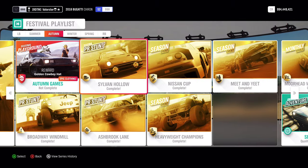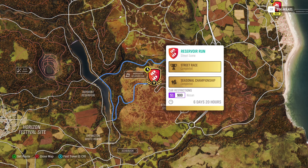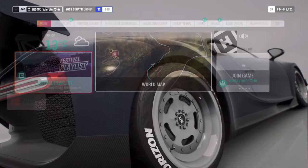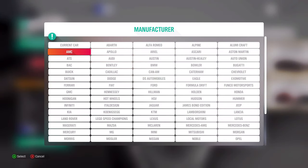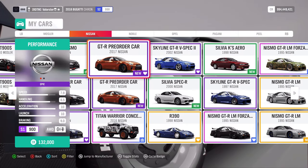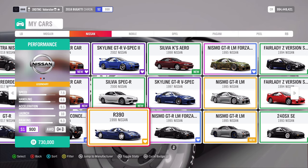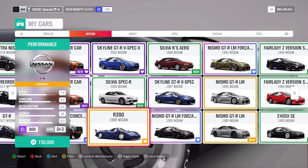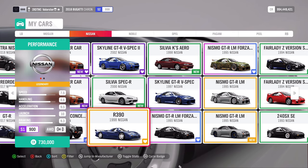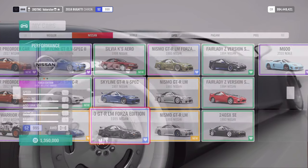Let's go over to the next one, the Nissan Cup. We need an S1 900 Nissan. The car I used is one I've used previously — I really like it. That would be the '89 Nissan R390. You can win the GTR '95 from that championship.